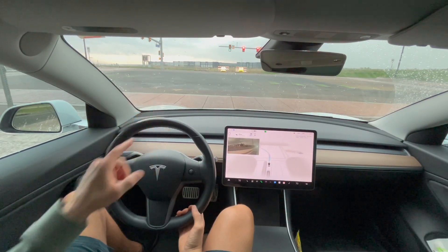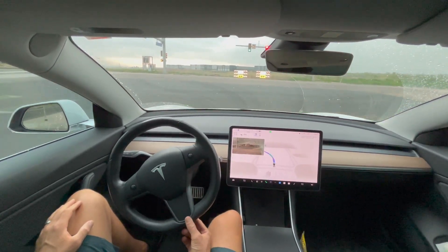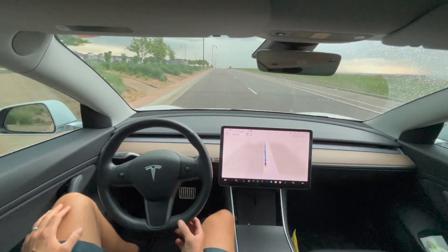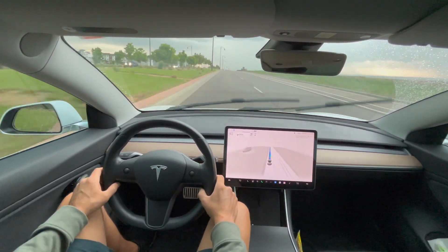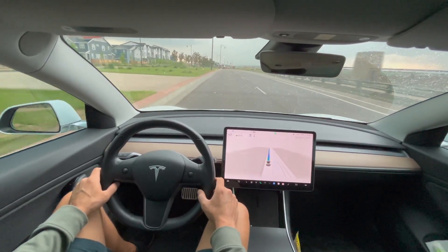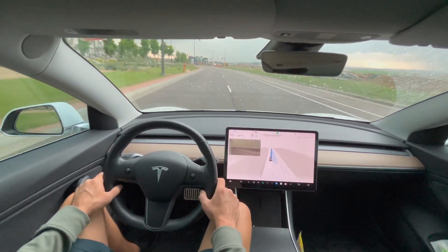Our light is turning green — we have a green arrow, no cross traffic coming. A very smooth left turn from FSD into the left lane. In about a half mile we're going to make a right turn, so let's see when it transitions over to the right lane. And here it goes, making a right lane change.